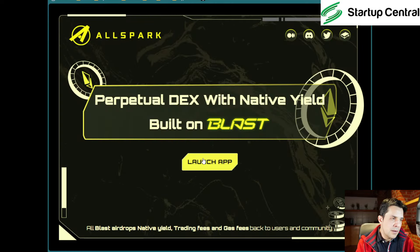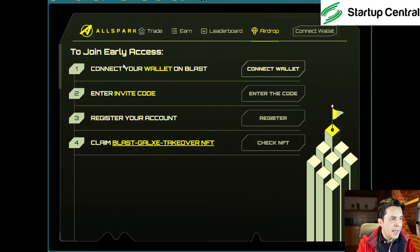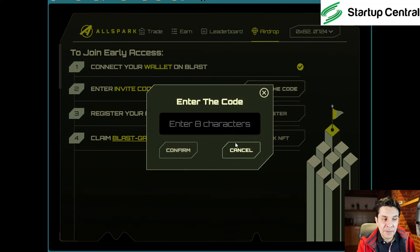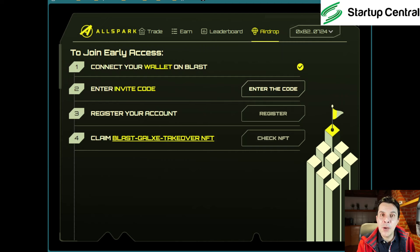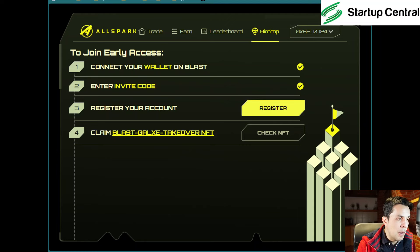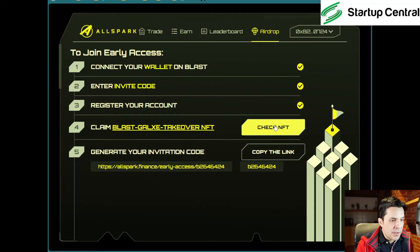Click 'Continue to Access.' You can click 'Launch' and join early access — maybe by doing this you qualify for another airdrop. It requires an invite code. I googled and found a code. If I'm allowed to provide it, I'll put it in the description of this video. If not, you can google it. Register your account — I just got a checkmark. Now we need to claim an NFT.